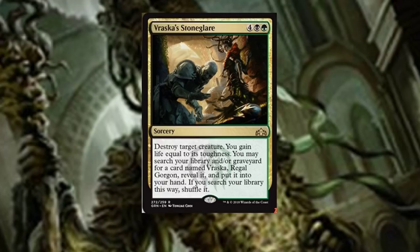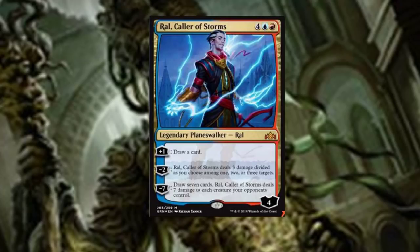Vraska's Stone is a six-drop spell: destroy target creature, you gain life equal to its toughness. You may also search your library and/or graveyard for a card named Vraska, reveal it, and put it into your hand — if you search your library this way, shuffle it. Pretty basic tutor effect. Next up is Ral Caller of Storms, also a six-drop planeswalker.